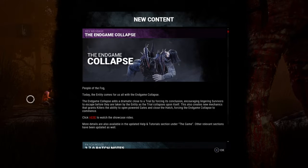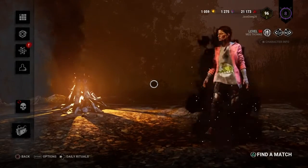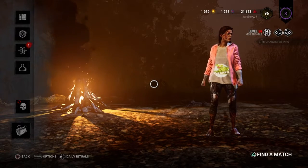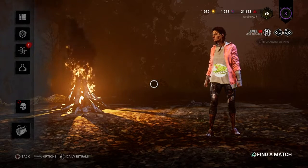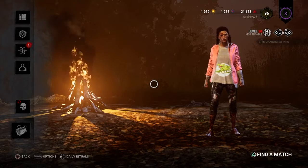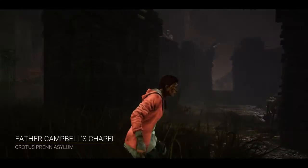So we're going to start with the survivor match first. We're going to be going with my Meg, like I always do. Let's jump right into the first match of two in this episode showcasing the Endgame Collapse. If you do enjoy it, hit that like button and subscribe button. And without further ado, let's try and get killed by the Entity. Let's do this!